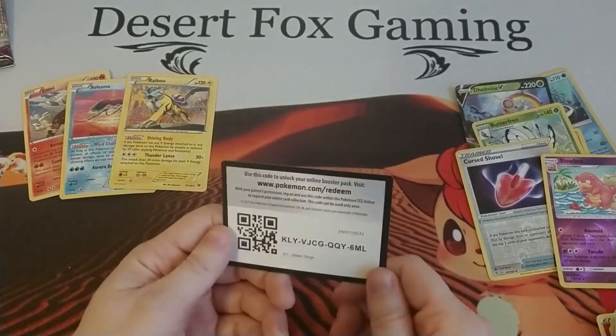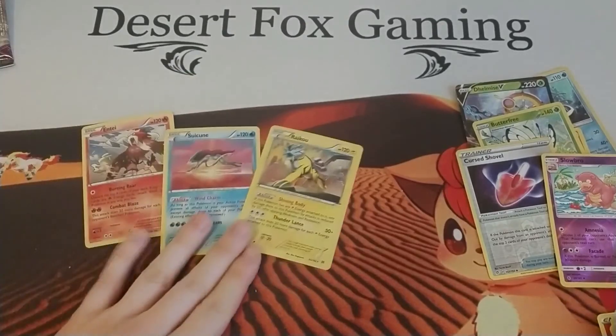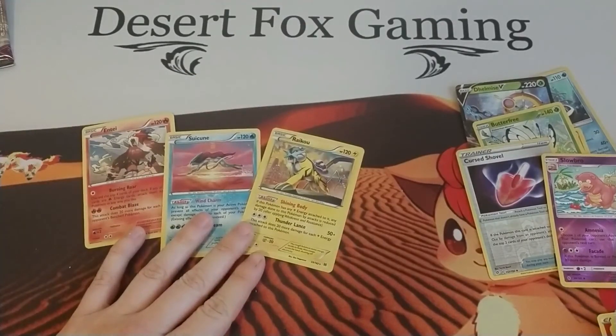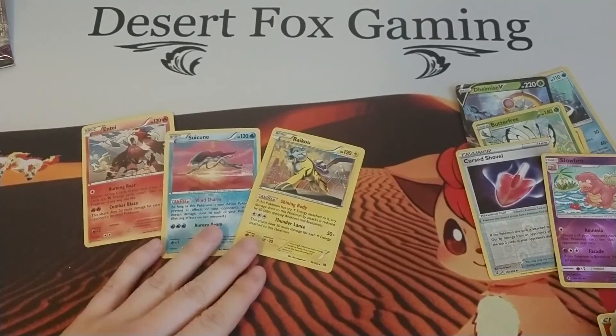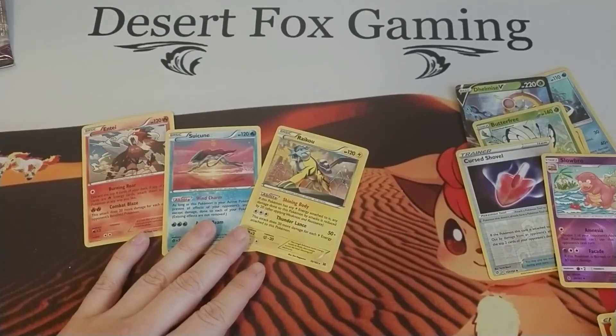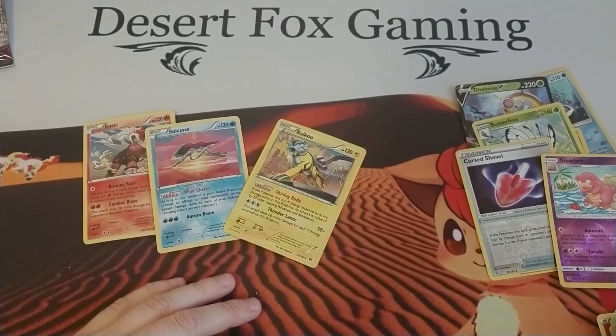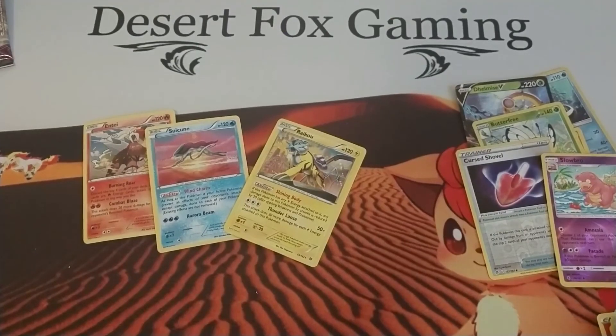Words are difficult sometimes. All right everyone, that is it for the Copperajah V box and the two — well three — promo cards from the dog trio, the original legendary dog trio: Entei, Raikou, and Suicune, or as I like to call them, Fire Doggo and Chill Doggo. Don't forget to subscribe to the channel and leave comments if you enjoy watching. I will see you next time, bye!